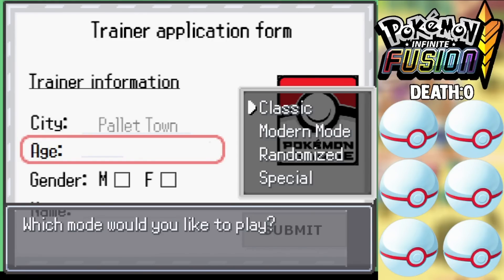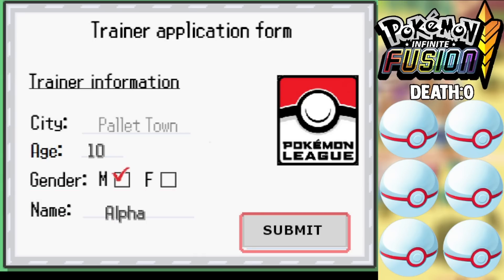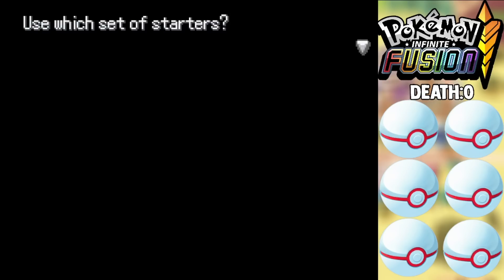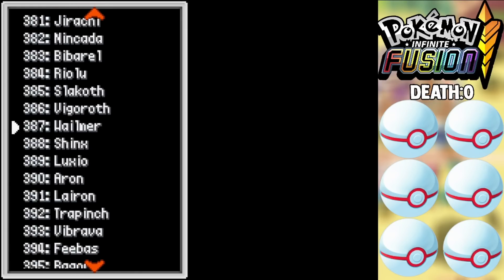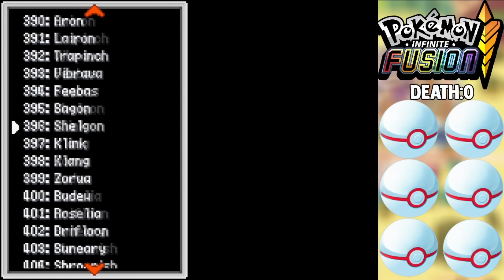What's up everyone, my name is Alpha and today we're back running a Pokemon challenge video. Today we're on Pokemon Infinite Fusion, and today's challenge will be something I've been working on for a little bit now: can I beat Pokemon Infinite Fusion using only Ditto fusions? We're gonna have to go through a lot of different methods to get Ditto, because Ditto is actually available to us in the later parts of the game in Cinnabar Island and also in the Johto region.